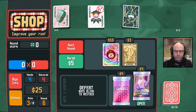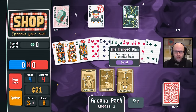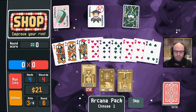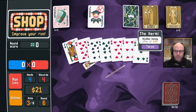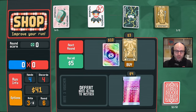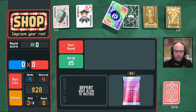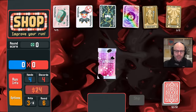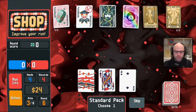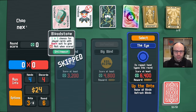We'll start with the arcana to get a hermit. It doesn't exist, and that's okay. Stars does not convert to hearts. There we go. Money's on sale today. A wild card means it could trigger Bloodstone. We will buy eight ball and also get a standard pack. I'll take a wild jack because wilds can trigger Bloodstone. No repeat hand types this round.